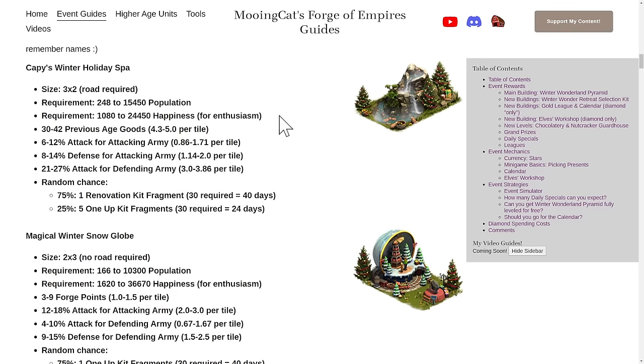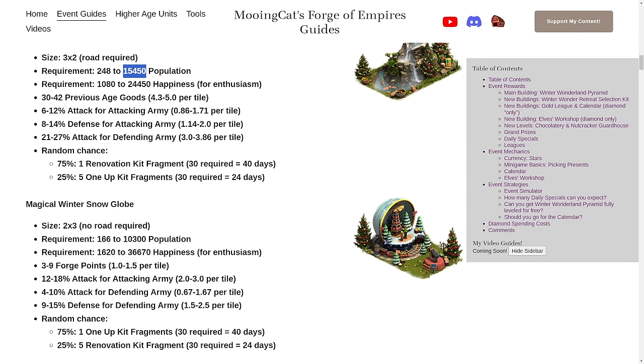Overall, I think I prefer the Holiday Spa simply because of the attack boosts. The forge points are better than the goods, but I still prefer the first one. That said, I'm not sure if I would really go for these long term. As more buildings requiring population come out, these might be some of the first ones to go. But for now, if you have the space and the population, I would definitely build these.